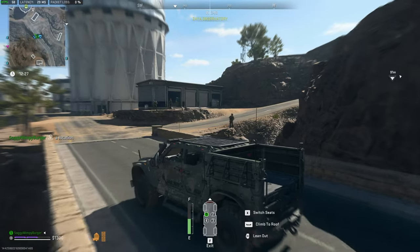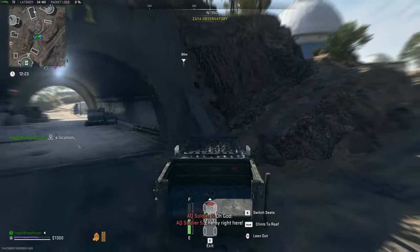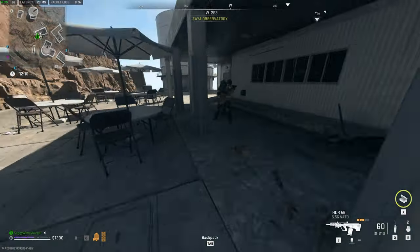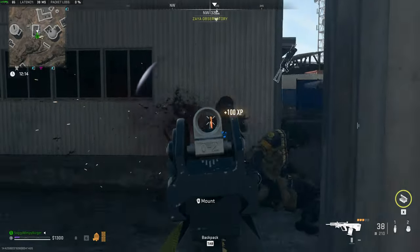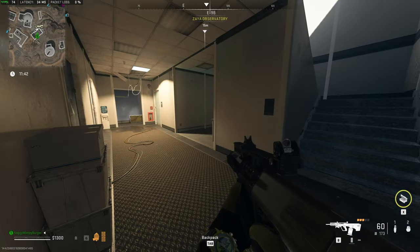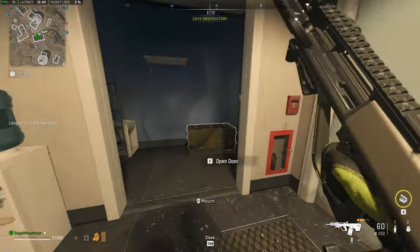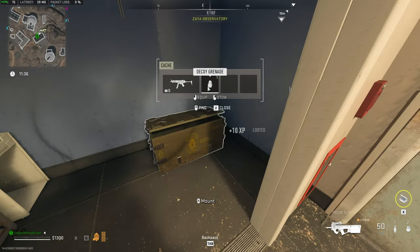Heading in from the east side here, you'll already see tons of AI. Finding my way up this hill and across to the main building, it's usually very well protected as mentioned previously. Oftentimes this is also a boss area, meaning that it's usually walled off — if not, it's oftentimes a stronghold.